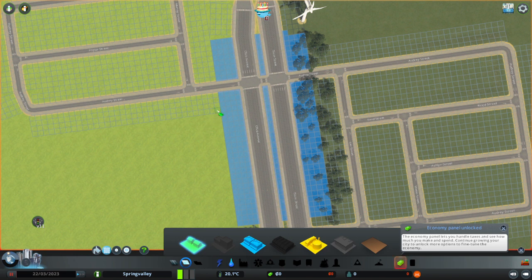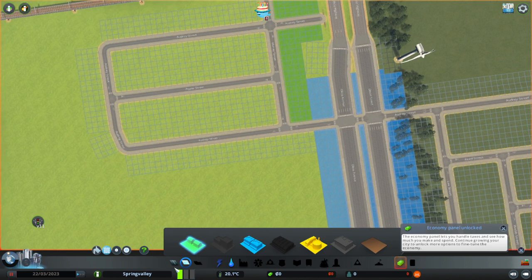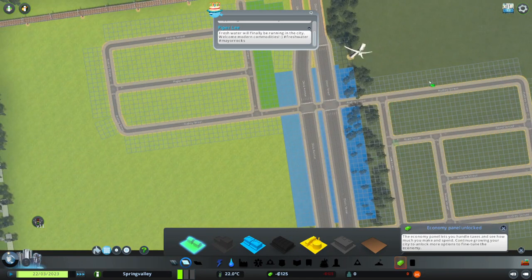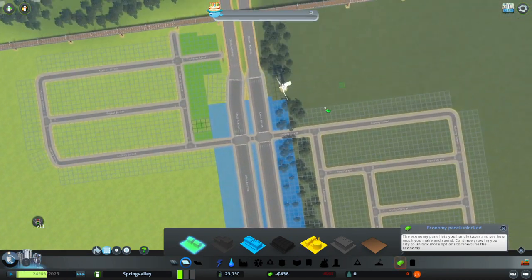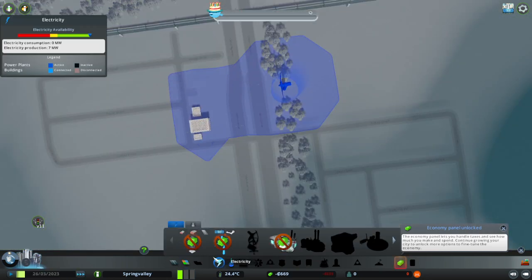All commercial on Main Street. And straight up from right here we'll do residential. Residential right there and there. So let's get our electricity flowing. There we go, electricity is flowing.